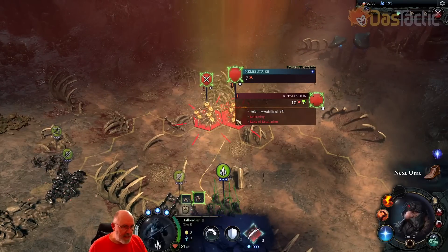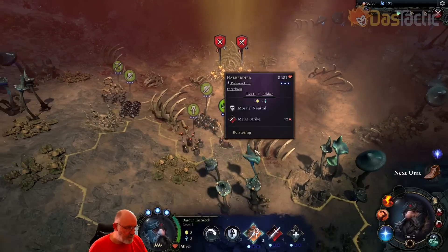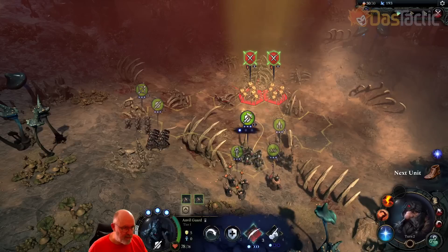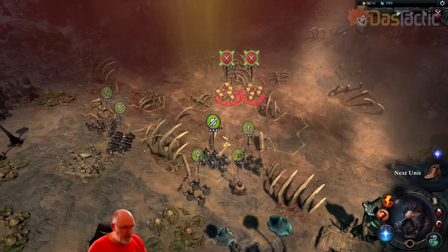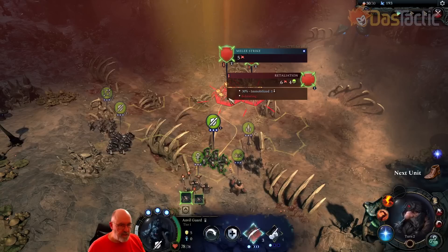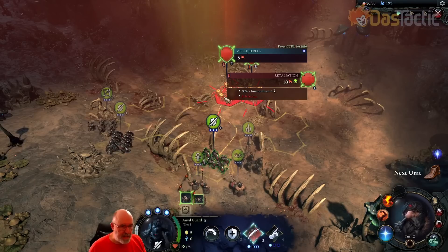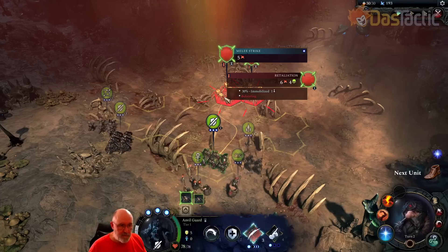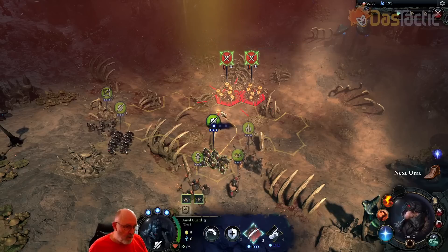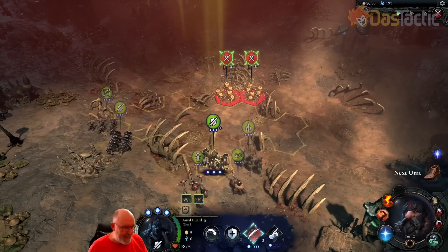There's a retaliation strike with a 30% chance to immobilize. A tip: get used to pressing the control button when you're looking at attacks. Without control pressed, retaliation shows about 10 damage — physical and blight. If I press control I get more detail: 6 physical, 4 blight damage coming back, plus a 30% chance of being immobilized. So let's not do that. We already have shield wall and bulwark anyway — let's move our melee units into position and use ranged units to do damage.